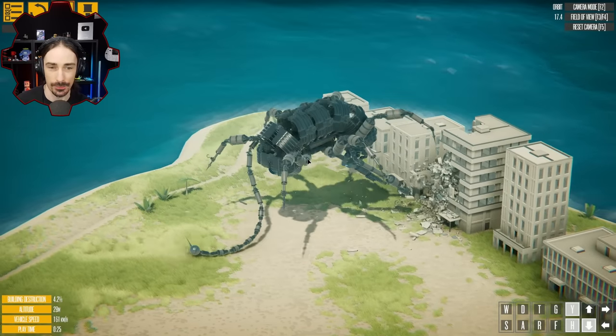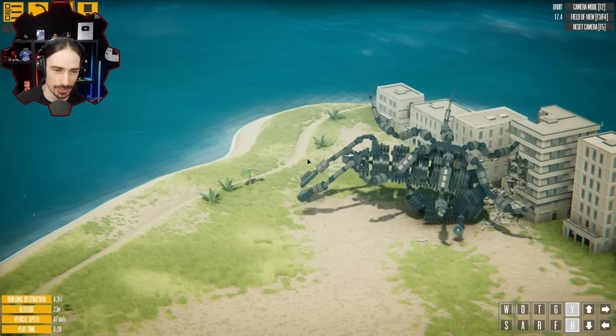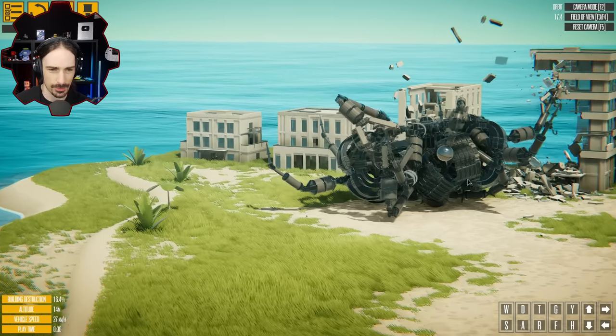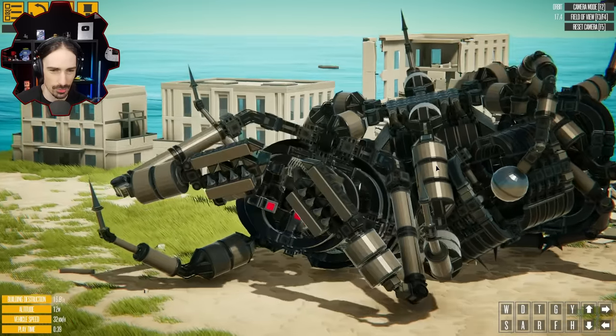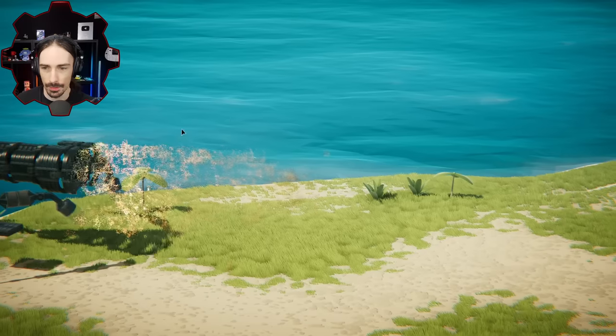Can I walk forward? That's not the forward button - that is the up arrow, which understandably I got a little bit confused about. Now I broke my back. We are a contortion scorpionist - contorpion! There we go, contorpion.